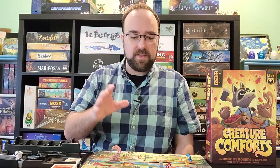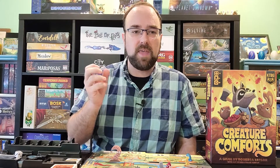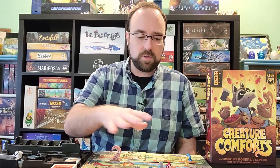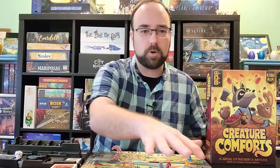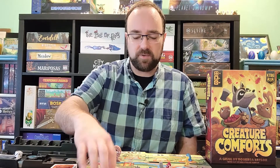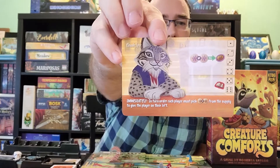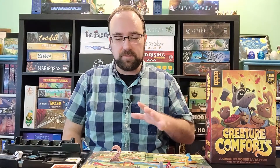After you've placed all your workers, you roll the community dice — the first player does — and then each player takes their turn in player order and does the different actions. You can get resources on your turn, you can get more comfort cards to play, you can go to the inn and do special things that each person in the inn does. This is just one example, and that's going to be different each round.